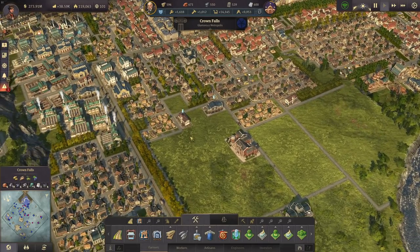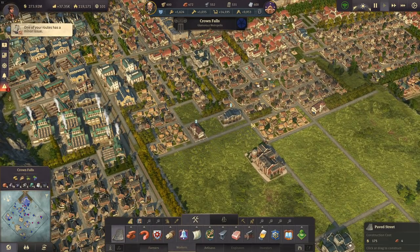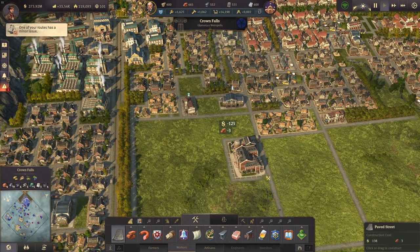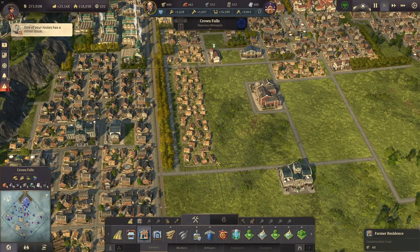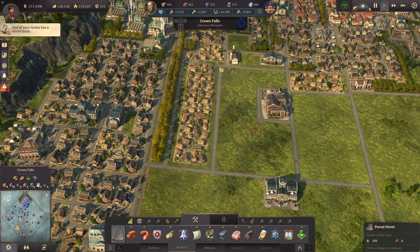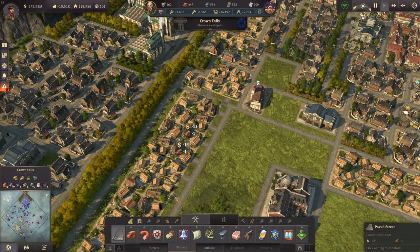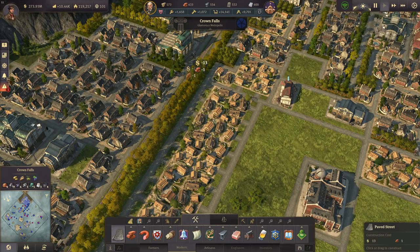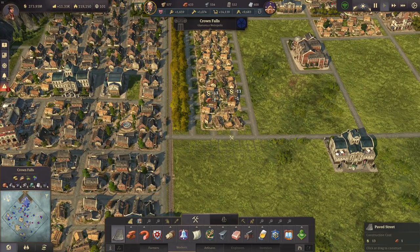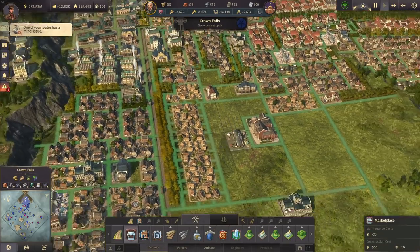We still need a pub — that's right, we'll want a pub somewhere. Then we'll have some blocks here and make them a bit more beautiful, so we have this whole row of buildings. Then we'll have those entrances again that I like so much — on both sides. So we have a few more entrances like that. Perfect, and then the marketplace once again.